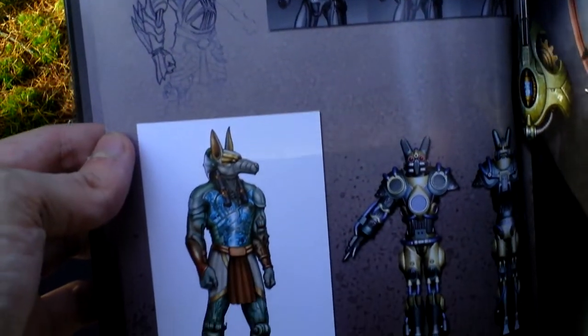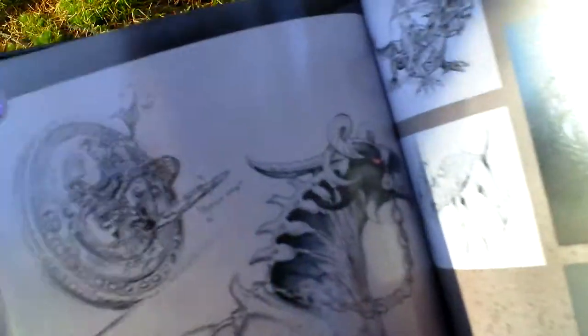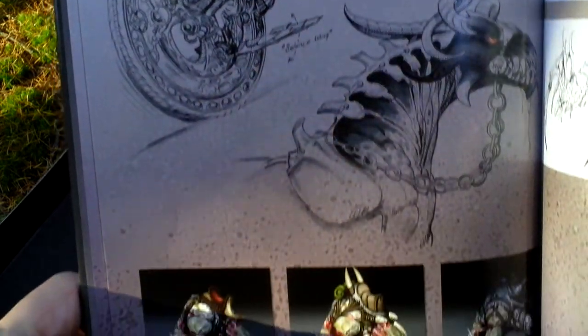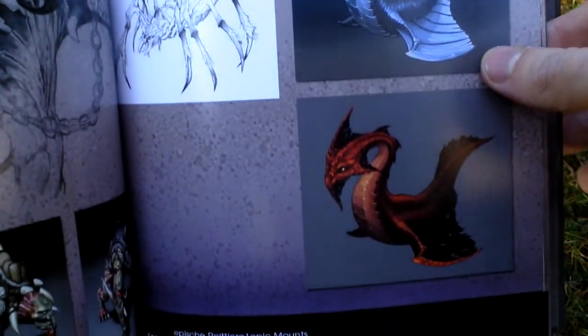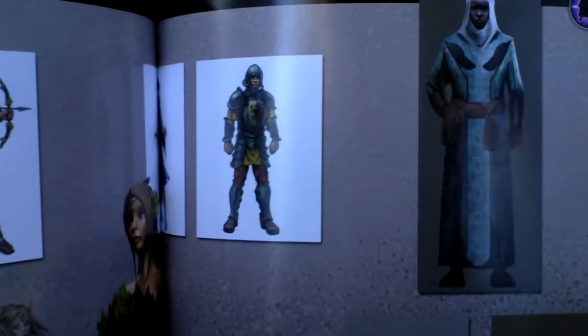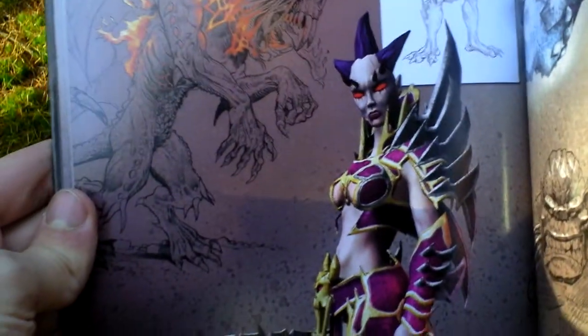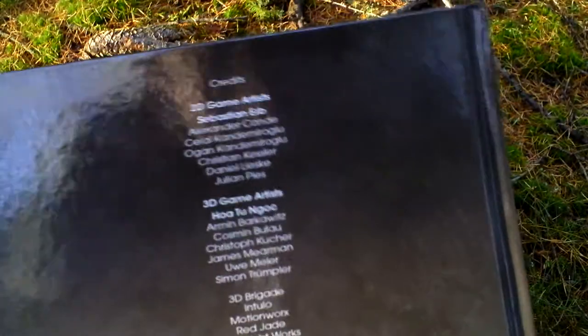The classes in this game are different than in the first Sacred. The only class present in both games is the Seraphim. But otherwise here you can play as Inquisitor or Dryad, for example. And there is chaos and light that you have to choose from — so either you are good or evil. This is the Dryad. Nice, really nice pictures of player characters and enemies, and some landscapes as well.